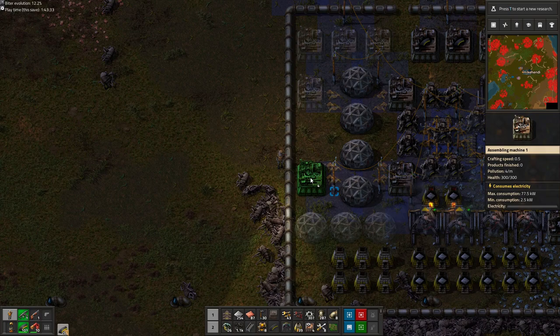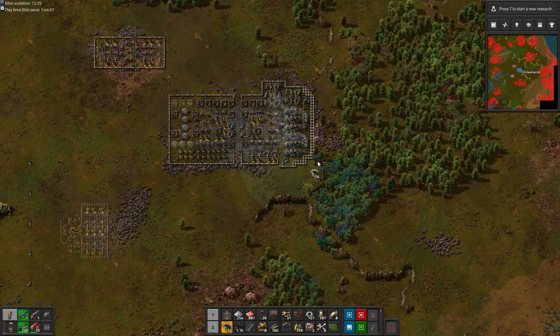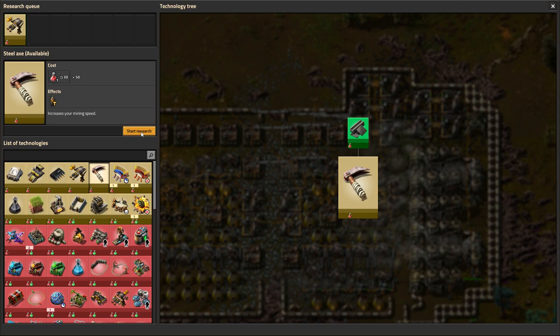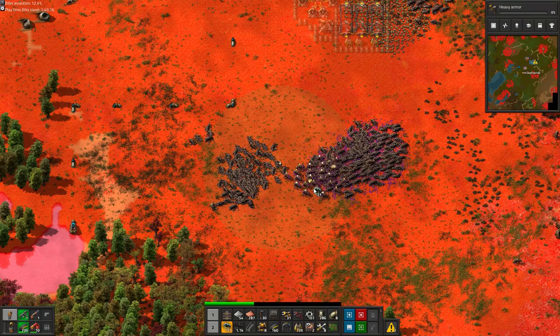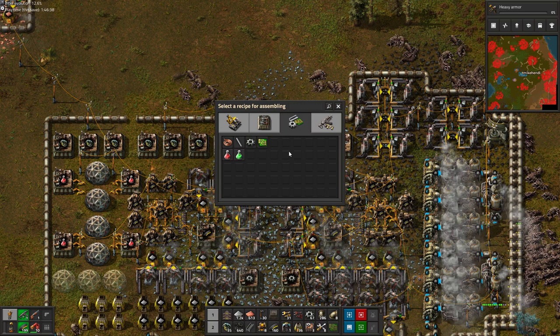We finally managed to place the labs and some red science assemblers, but before we have a chance to switch them on, we are distracted again by the biters. At some point I imagine also having green science running, hopefully. So we prepare lots of copper wire to reduce hand-crafting time for inserters. For now we can research the red techs — most notably I'd like to upgrade to the heavy armor before the biters, or my own grenades, overwhelm me. With just the light armor it will soon be impossible to deal with two biter groups in quick succession. I like the crafting queue to be tidy, so it's easy to make quick changes.